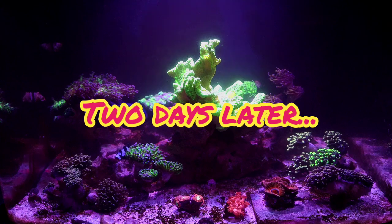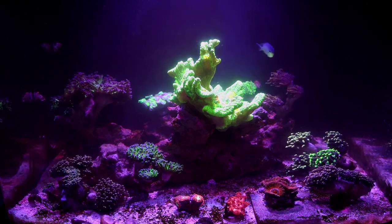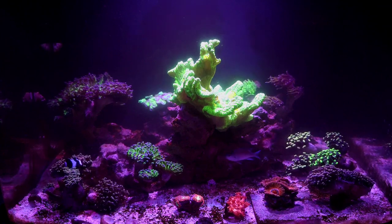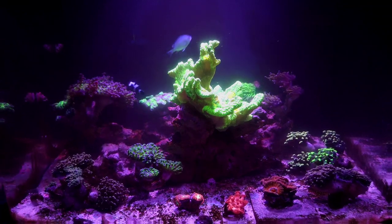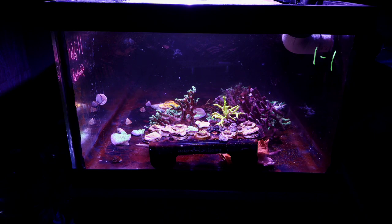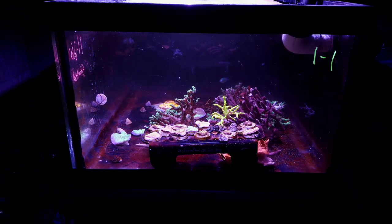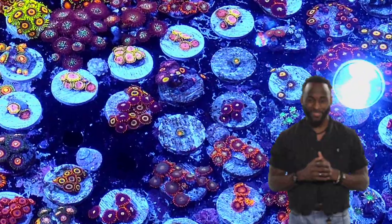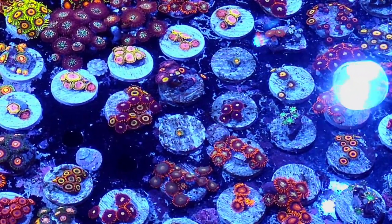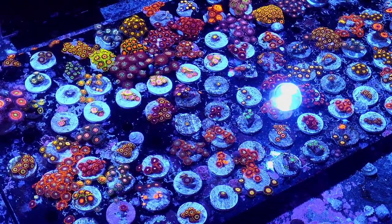It's only been a couple of days but it's already starting to look better — I blew off the rocks, siphoned it out, added some snails, and I'm happy with the results so far. It'll take a little longer to get back to how it was, but being patient will allow it to happen. I'm going to add an urchin or two to help out the snails. In the new frag tank, the snails are starting to make a dent, which is great. I'm using a turkey baster to blow off algae and siphon it out, and the snails are cleaning up the rest — just in time for a trade show this weekend.